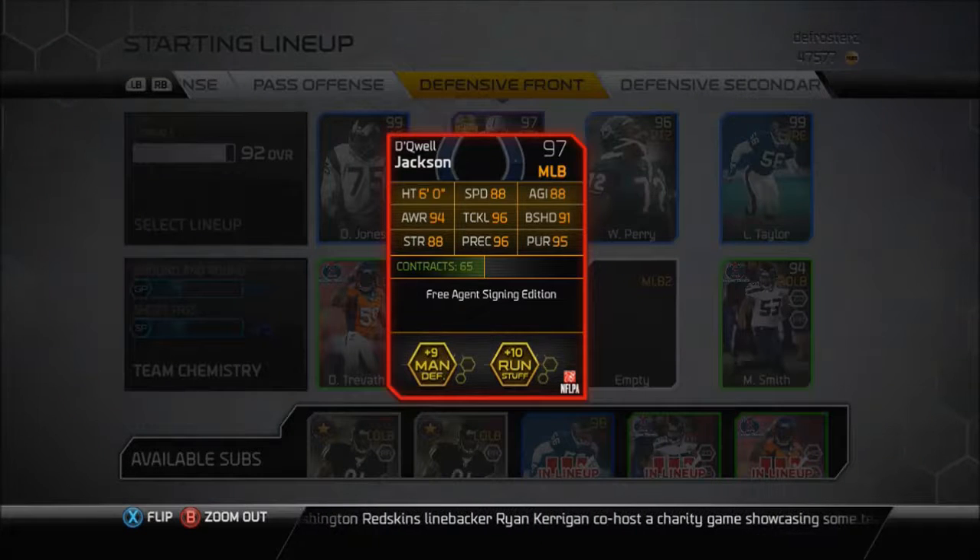This is a review of the Daquell Jackson card that came out today. This card is really good. I found it for 30k on the auction block — I wasn't really aware this card came out or anything, and I got it as quick as I could when I saw the stats. I'm going to give you a little review of it.